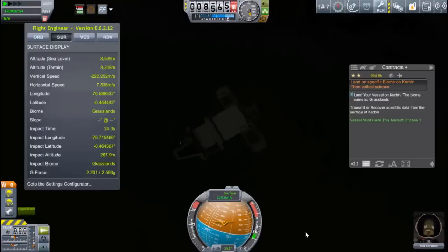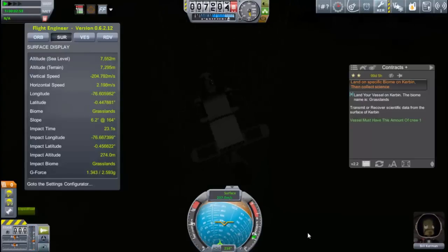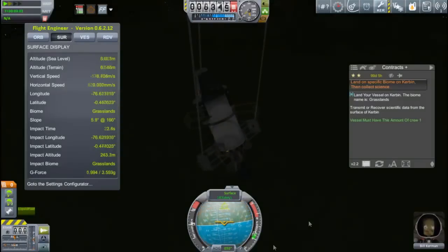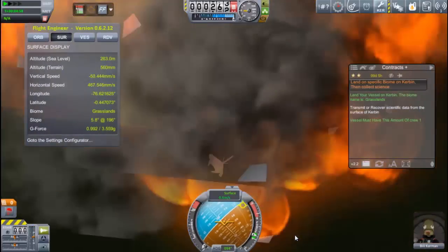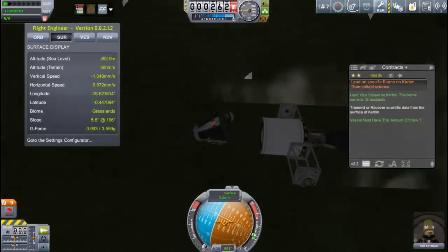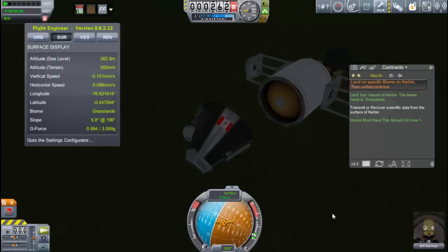I'm trying to control this vessel as best I can, but without any SAS this thing really doesn't want to go in any particular orientation — I'm kind of in a tumbling mode. We're almost to the bottom: 30 meters, 20 meters, 10 meters. And one of my goo canisters broke on landing — that's not so good. Okay, I still have one.